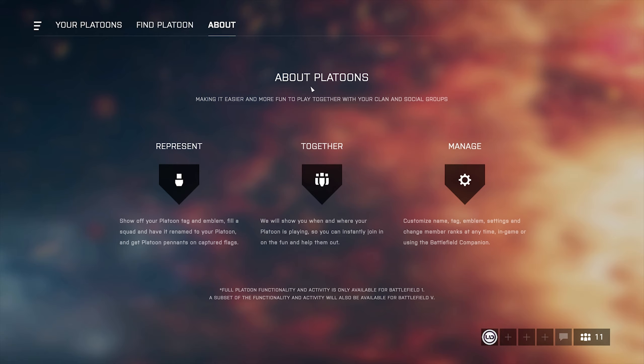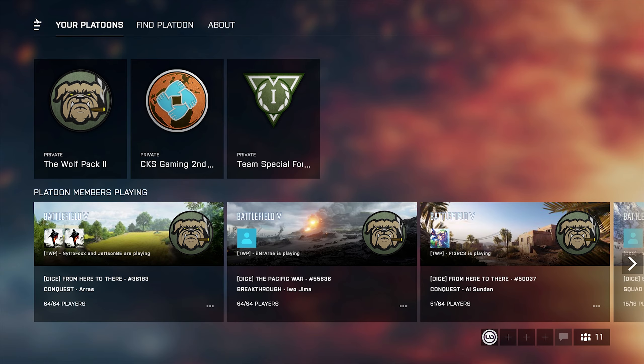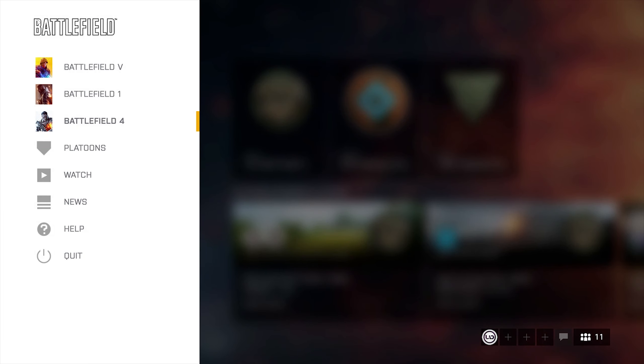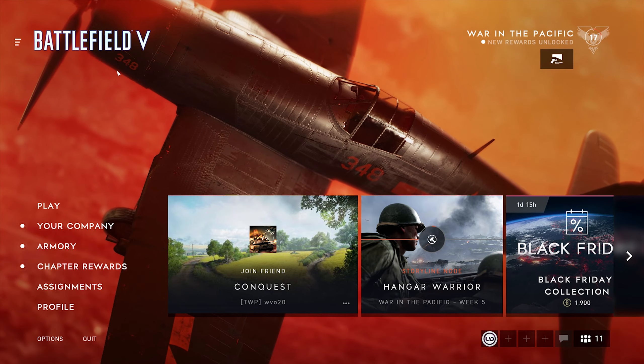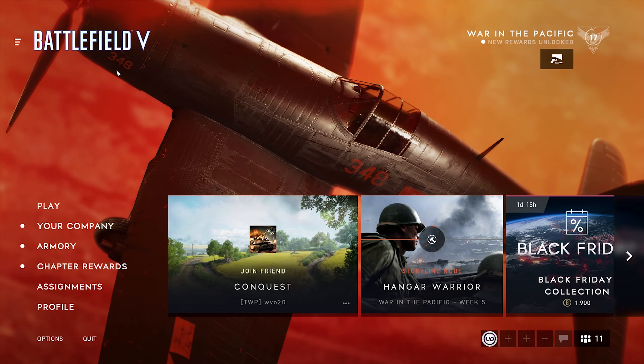In the About section, you can read the platoon information. If you want to go back to your game, press Escape, click on Battlefield 5 or whichever mode you want to play, and you're done. That's all for today — if you have any questions, write them down below in the comments. See you later.